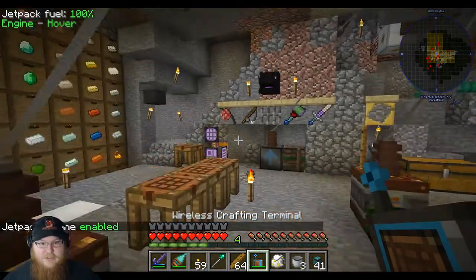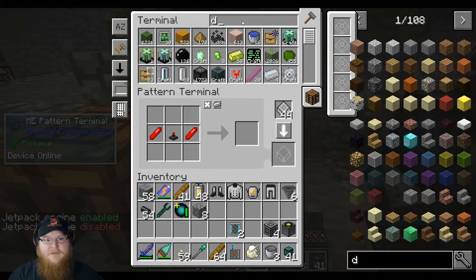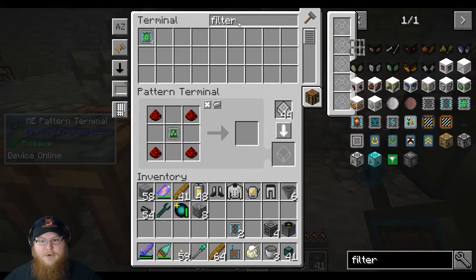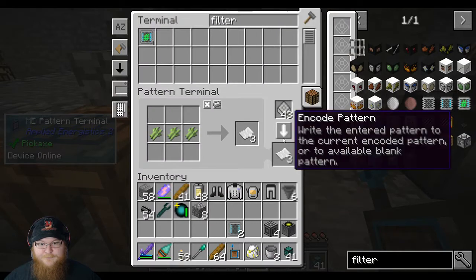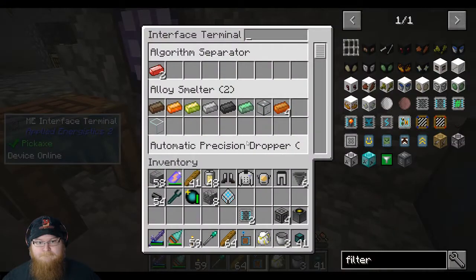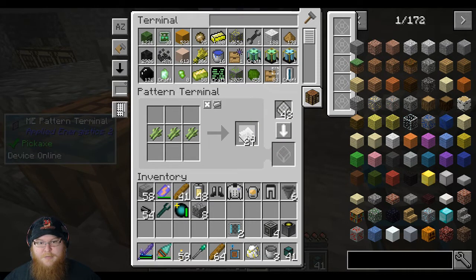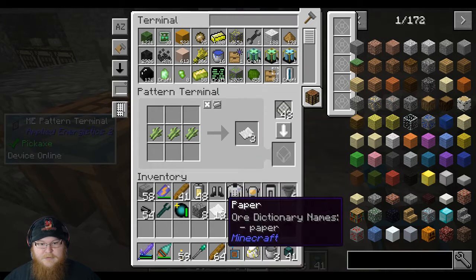I can teach you how to make advanced filters. Actually just do this — we need to teach you how to make paper. So this to this. That gives me another reason to make a sugar cane farm. We'll put this in here. Let's just make a bunch of paper like so. So now we do this to that — it makes that. Do you know how to make the z logic controller? We need two solarium and two silicon.